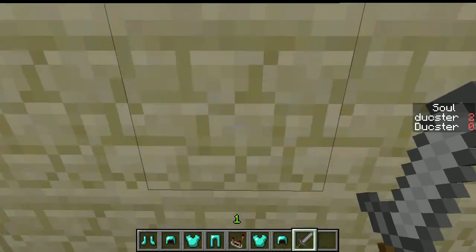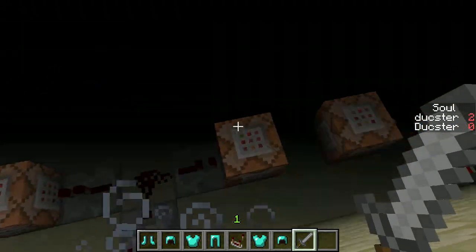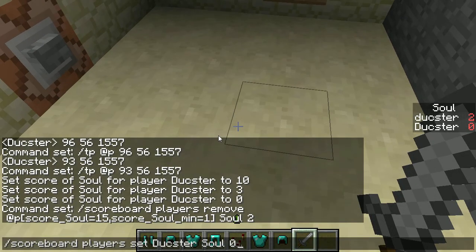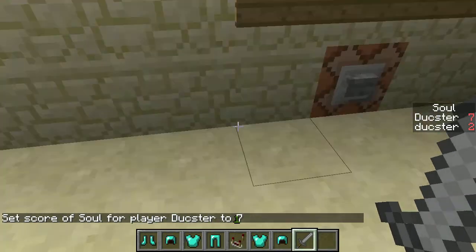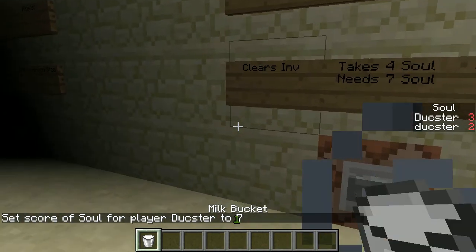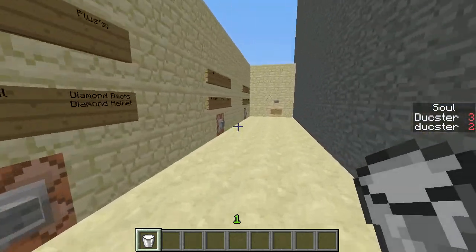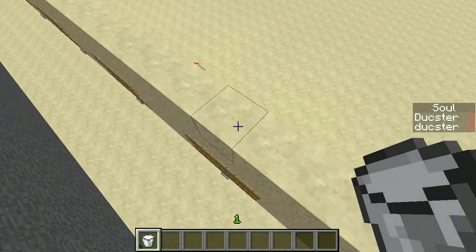I need to fix this. I need 7 soul for this option, so let me set soul to 7. Now our soul is 7. Let's clear our effects. The clear option also clears our inventory and gives us a bucket of milk so we can remove all effects. There we go — all effects are cleared.